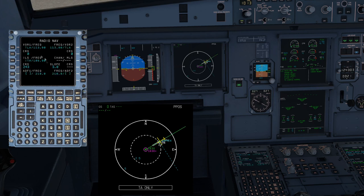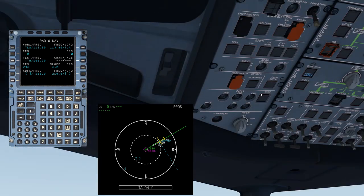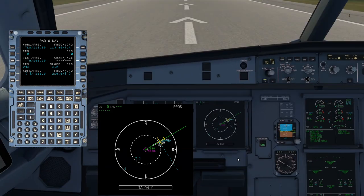Radnav has the ILS tuned. The real airplane probably wouldn't tune that since I haven't selected it as an approach, but as a result I'm actually going to turn off the GS mode — the glide slope mode — otherwise it will give me warnings when I'm flying around the circuit, which in the real airplane you wouldn't need to do.